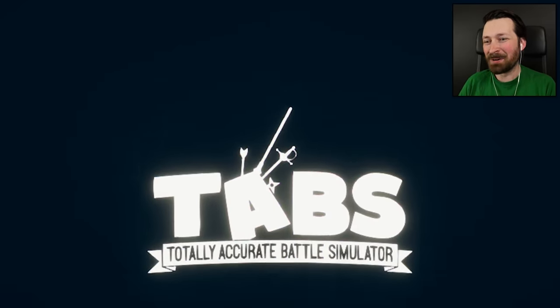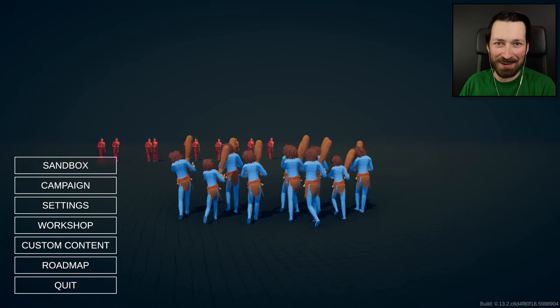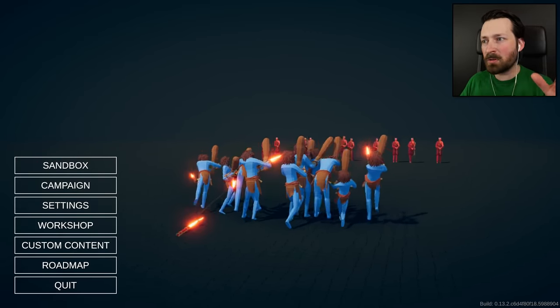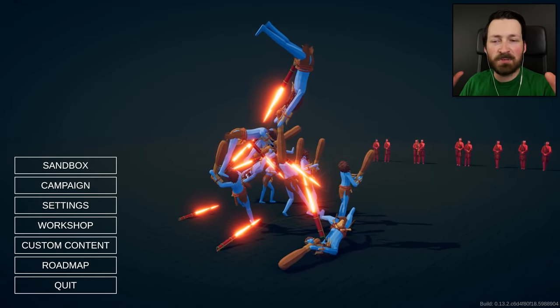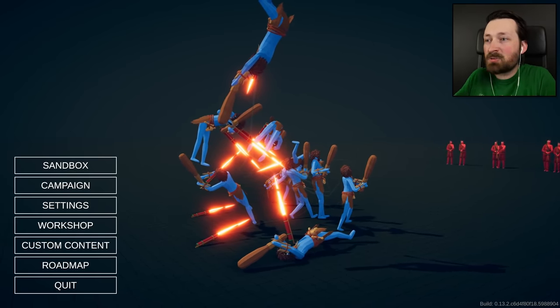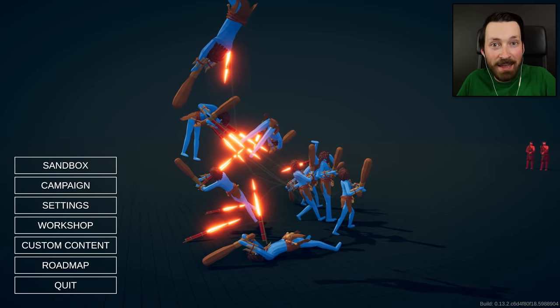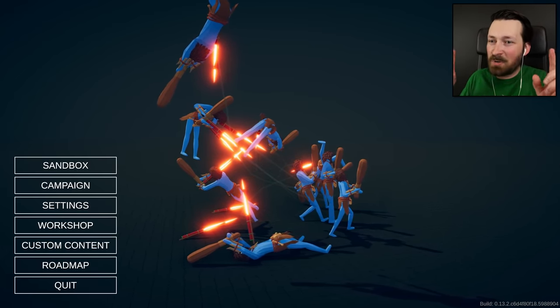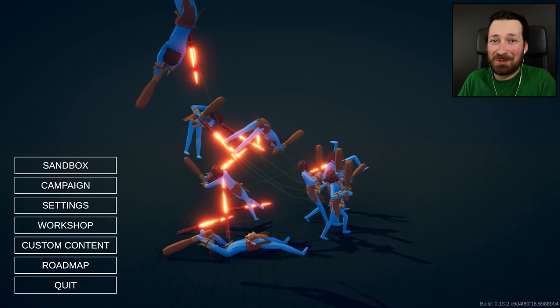What's up, guys? Welcome back to Totally Accurate Battle Simulator, where for today's episode we've got even more cursed units from the workshop to check out. Except for this time, a lot of them are looking particularly horsey. Before some smartass tells me in the comments that horse isn't an adjective, just know this isn't exactly Totally Accurate Grammar Simulator. And trust me, we're soon going to find out that horse can be made into anything you want it to be.